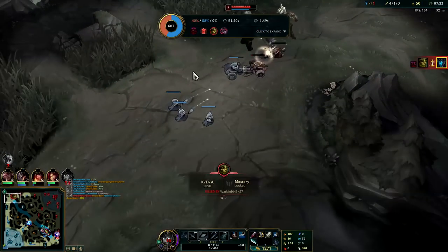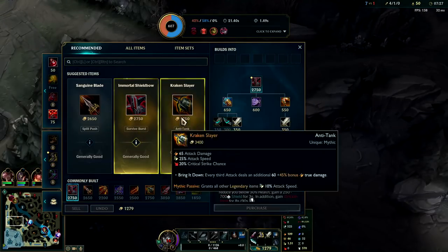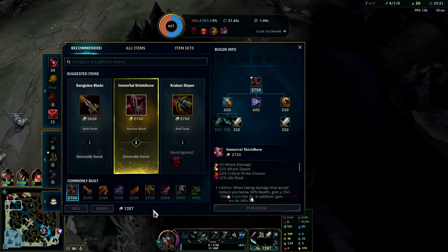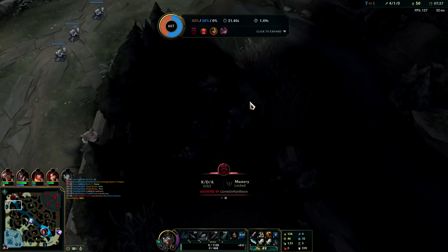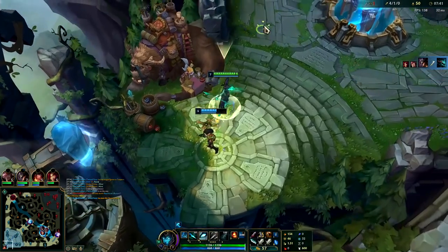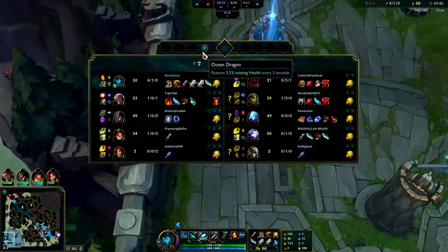I shouldn't have still been there - it was way too easy for Ivern to gank. Don't do that. If you're below half health on Kalista, just back. You don't know where the enemy jungler is - super greedy of me. Pick up some lifesteal; once you have lifesteal you can stay in lane longer. For example, if we had a Vampiric Scepter we would have been full HP.